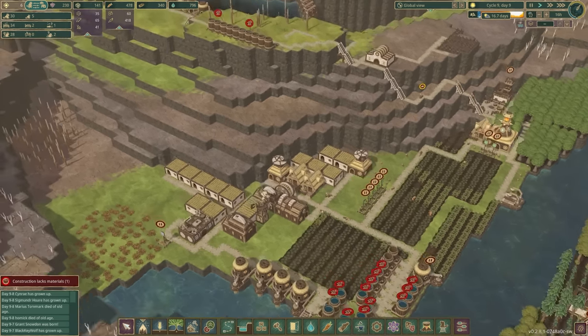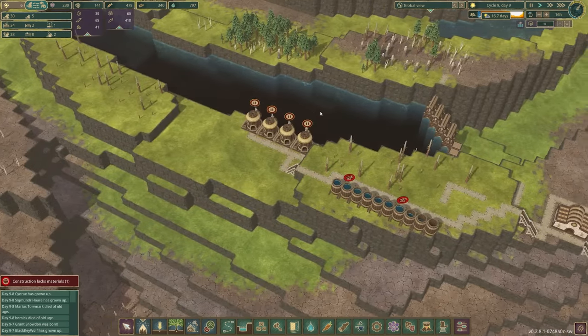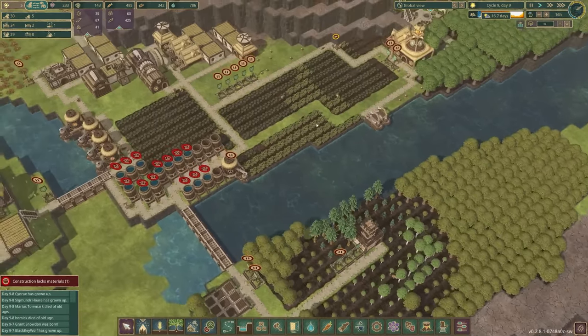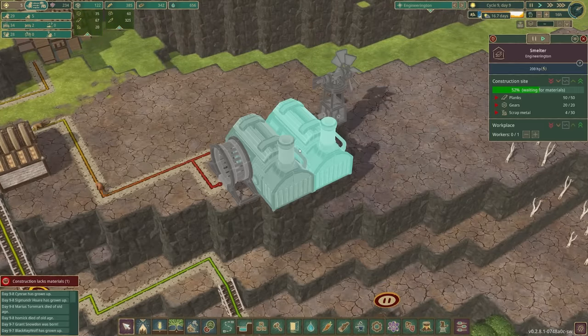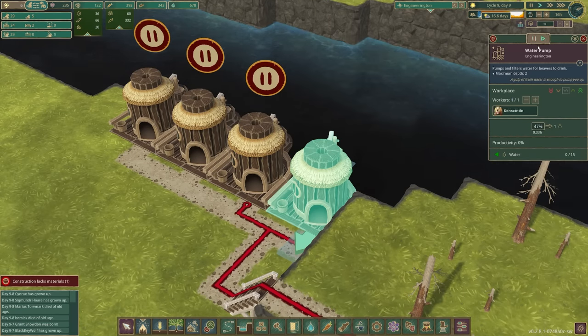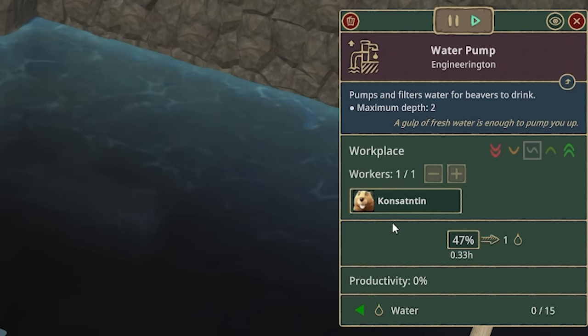We have two unemployed beavers, so I think I'm going to send one to this lumberjack flag - I feel like we could probably do some more logs and stuff. And then I'm hoping the other one could maybe come into the smelter, but for now they can just warm up by pumping their log. So Consatentin, you're in there, mate.